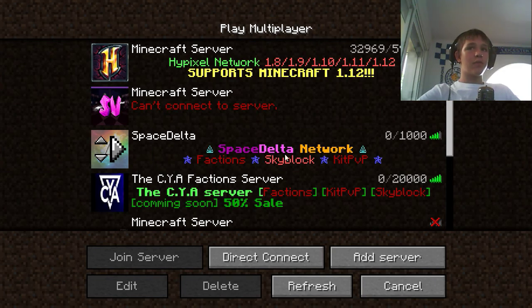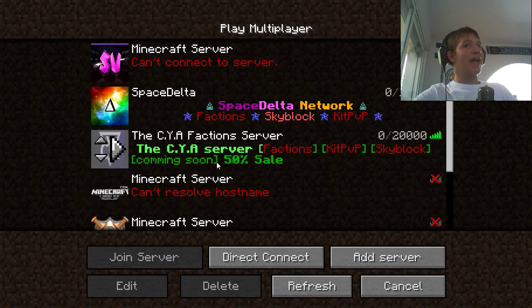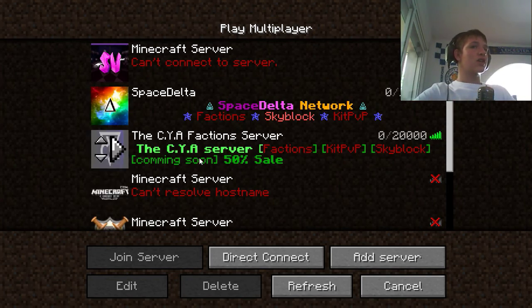And this is mine — the CYA Factions server. Factions, KitPvP, Skyblock, and more coming soon. And there's a 50% sale off all donations. You've heard correct — 50% sale. That's like half off.